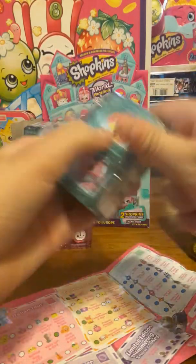These are hard to open, oh my goodness. This Shopkin is in the German Jet Set, and her name is Hans Accordion. She's also a rare. Super cute.